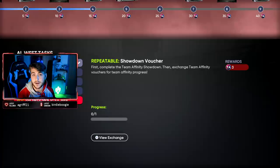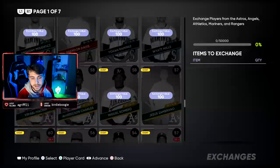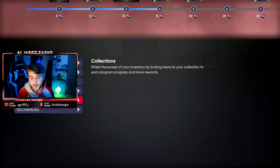But if that's not what you want to do, if you're not the best at Showdown, this is also a pretty simple way to get there — doing the first exchange. It's going to take division-specific players, and you're going to need 20,000 points. I would surmise it's going to cost you less than 5K, probably 3 to 4, depending on if you have any cards already. You also get silver and bronze cards. I got Shohei Ohtani — he goes for 4K, sold him, and that paid for the whole exchange.